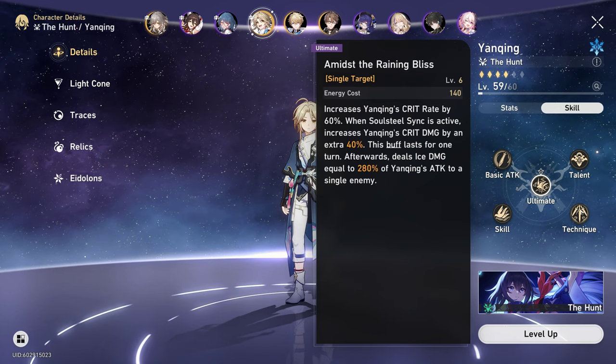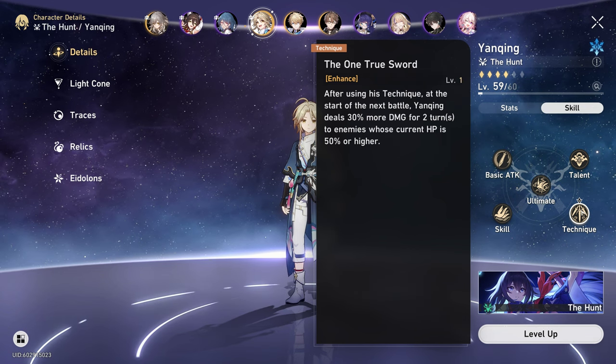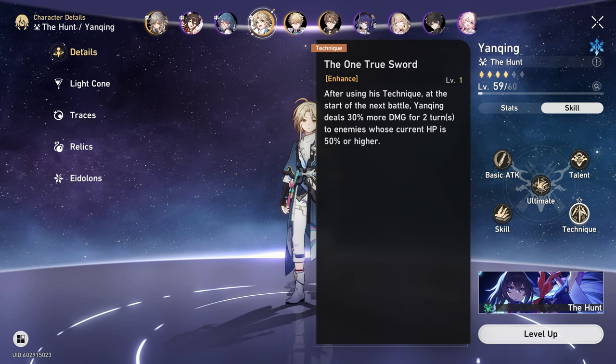Lastly, Yangqing's technique is One True Sword. After using his technique at the start of battle, Yangqing deals 30% more damage for two turns to enemies whose current HP is 50% or higher.